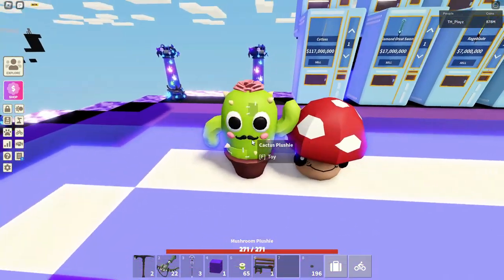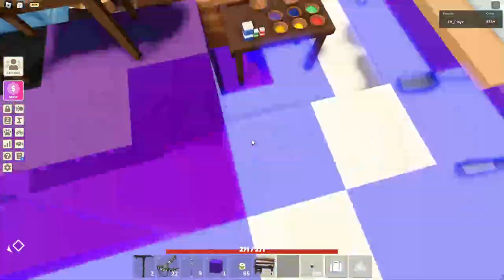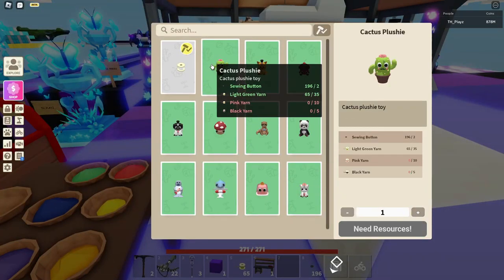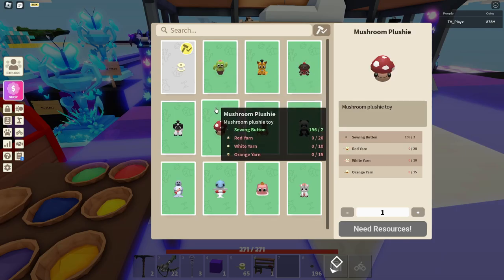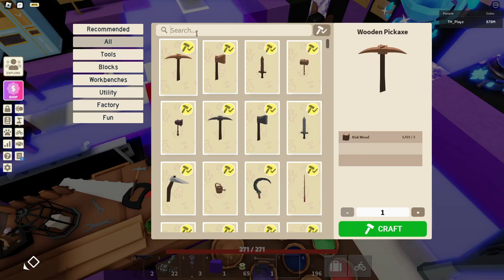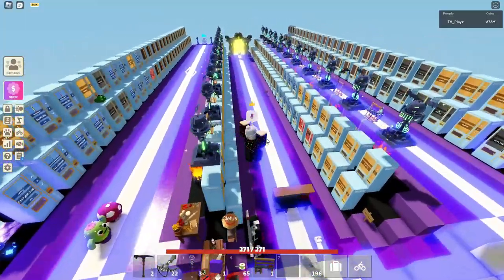After we've done that, we can go ahead and craft the mushroom plush. Now we have 2 plushies — the cactus one and the mushroom one. I'm going to try and craft all of them, but that is how you craft them. You might be confused about the sewing buttons — how do you craft those? If you search 'button' in here, there's nothing to see.